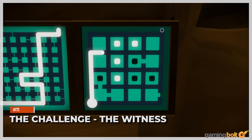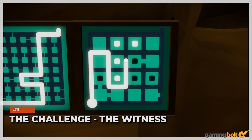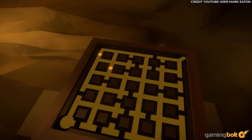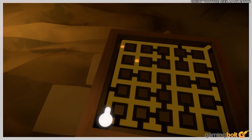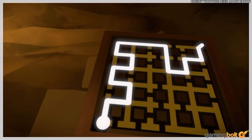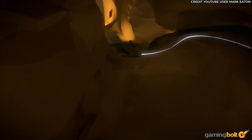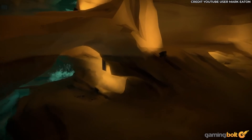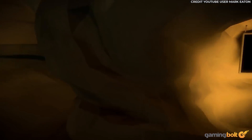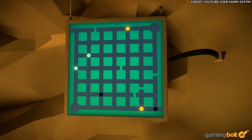The Challenge — The Witness. The very nature of The Witness's island allows the player to wander about and solve puzzles, using the perspective gained for future solutions. The Challenge, located in the imposing mountain, is the ultimate culmination of it all. It consists of 14 line puzzles that must be solved using everything the player has learned thus far, with a time limit of a little less than seven minutes.